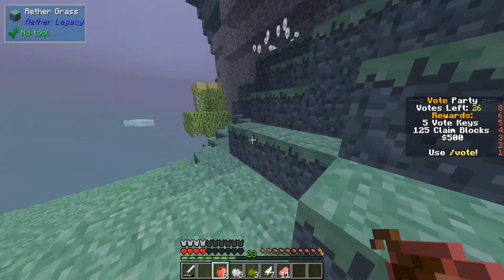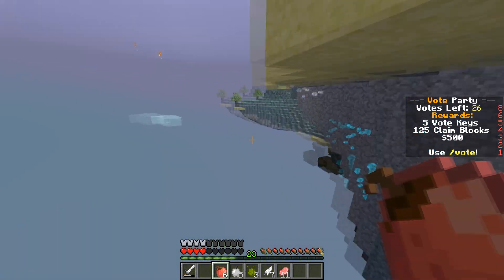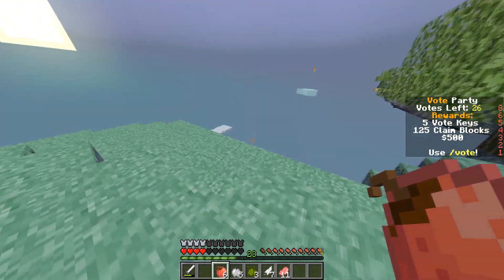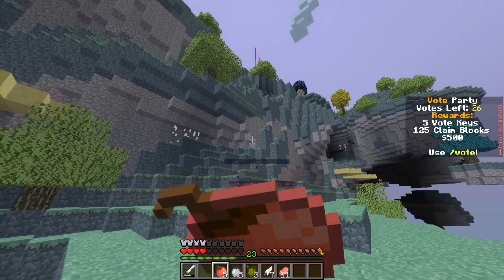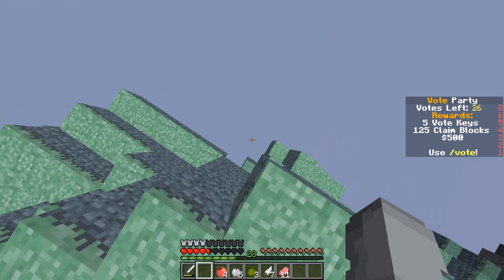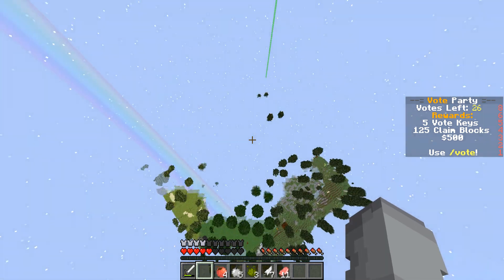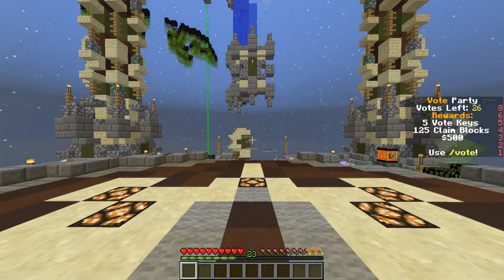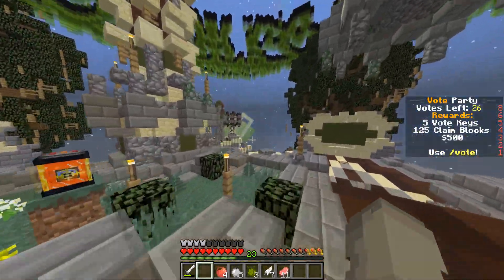I want to see if the whole 'jump from the Aether and land on Earth' thing is still true — it used to be a thing. What is that, a flame arrow? Oh yeah, you can make different sorts of arrows. I'm gonna jump just to see if I can hit the ground. It does — I'm gonna die. It teleports you above the ground and then you hit the ground and die. Very interesting.